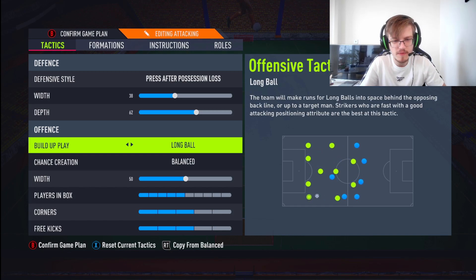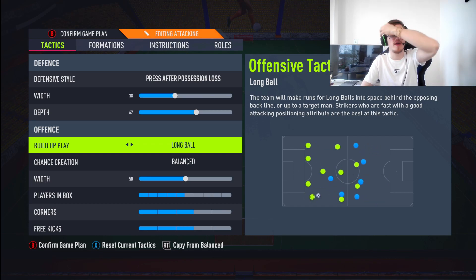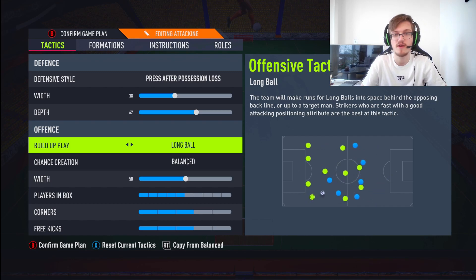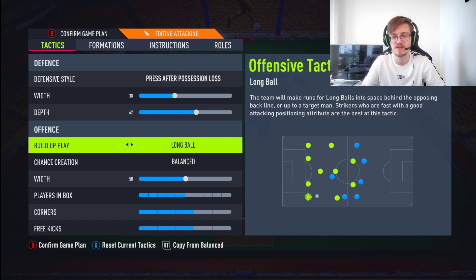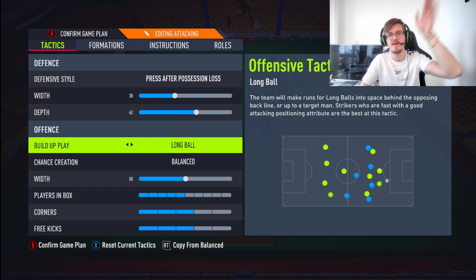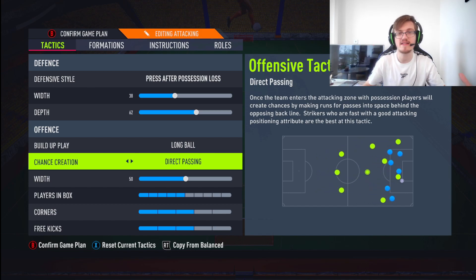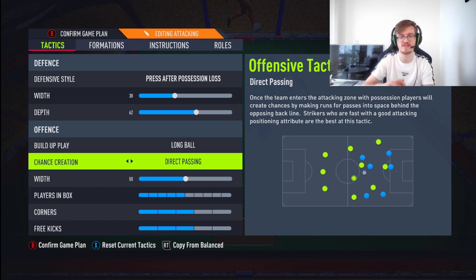Build-up play: a lot of people will play long ball on this one, and I totally agree with them — long ball is the way to go. It gets your strikers moving forward, which the 442 struggles with sometimes, and it just gets your players going up the field. Really slow build-up would slow you down too much, and fast build-up doesn't work — there are so many gaps in between the 442, the players are a bit more spread out. So long ball works because you're trying to play ahead into that final third.